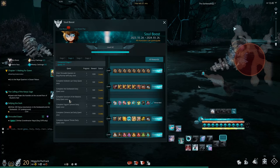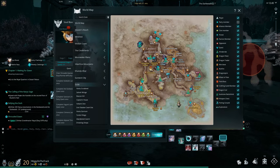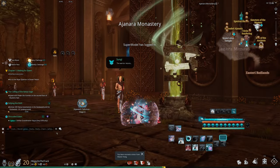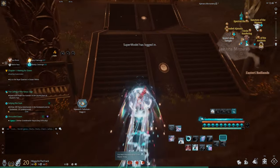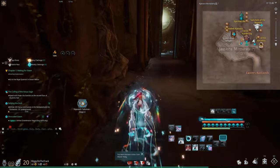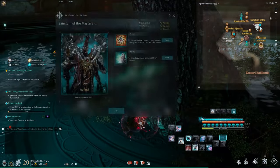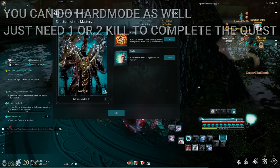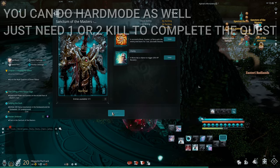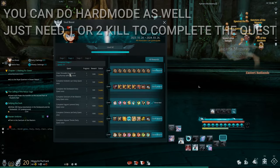After completing that mission, focus on the Sanctum of the Masters. Press M, go to Solok, and head back to Agenara Monastery. To reach the Sanctum of the Masters, go up the stairs — you can see it on your map. Collect your quest. As a new player, do easy mode, though normal mode works too. You just need to kill two or three mobs to complete the quest. Go inside, go to the location, kill the mobs, and the Sanctum of the Masters quest will be complete.